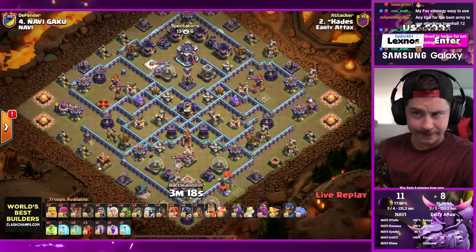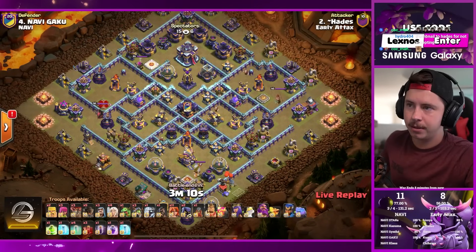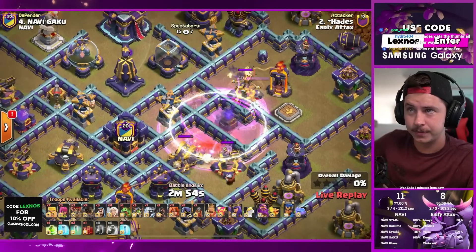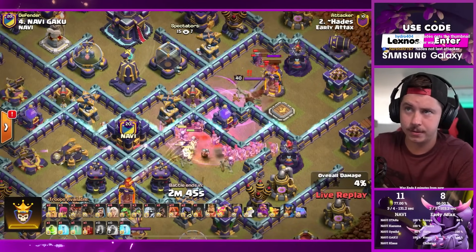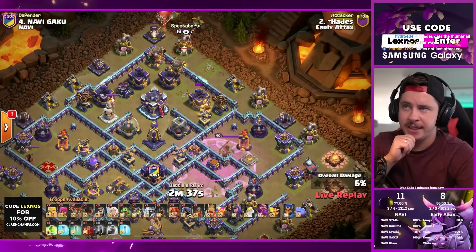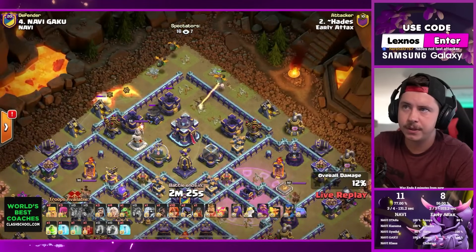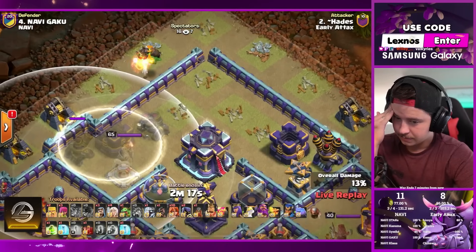Hades is in with 11 valkyries, an E-Titan, four healers, and three inferno baby dragons. Shoutout to Hades for not accepting me into clan till after the first attack! He goes with a skelly-bat donut first - not going for the CC building. Takes out two expos and a scattershot - perfect start. Rocket balloons on the right get a cannon and a mortar. Inferno baby dragon gets in range of the air defense though - is he expecting these three inferno babies to get the town hall? Air defenses are a thing.